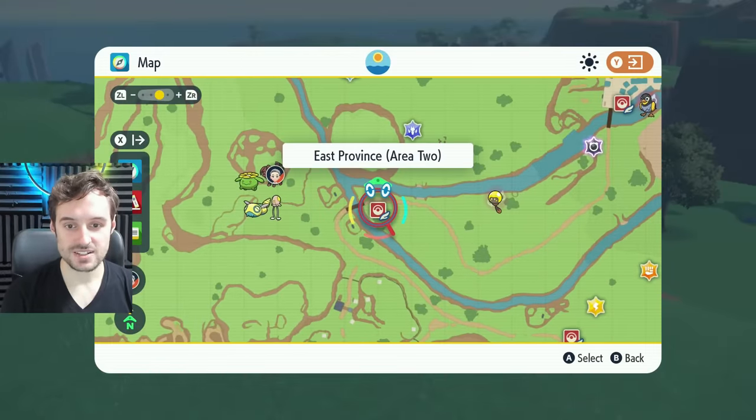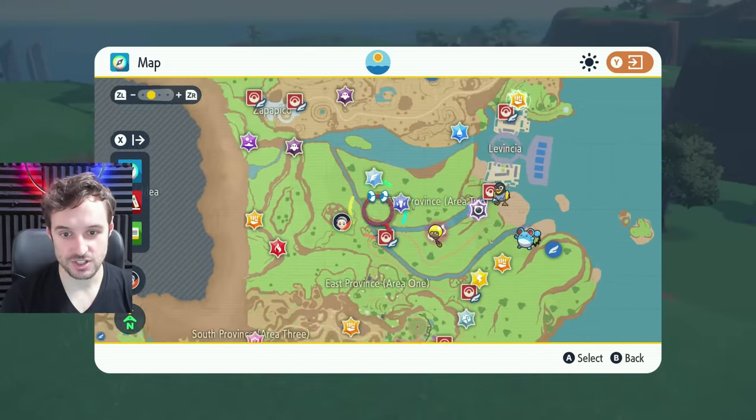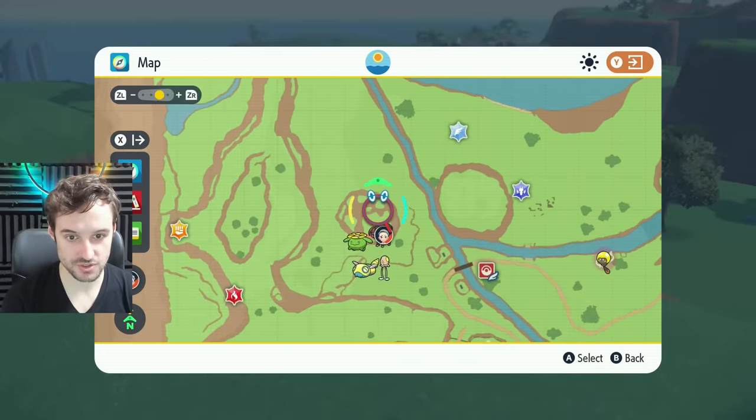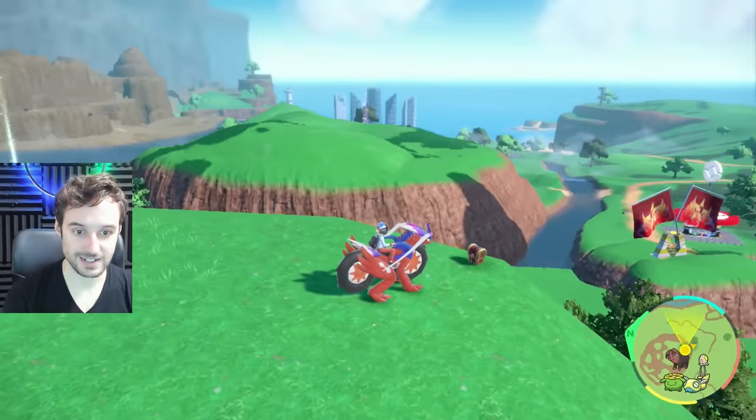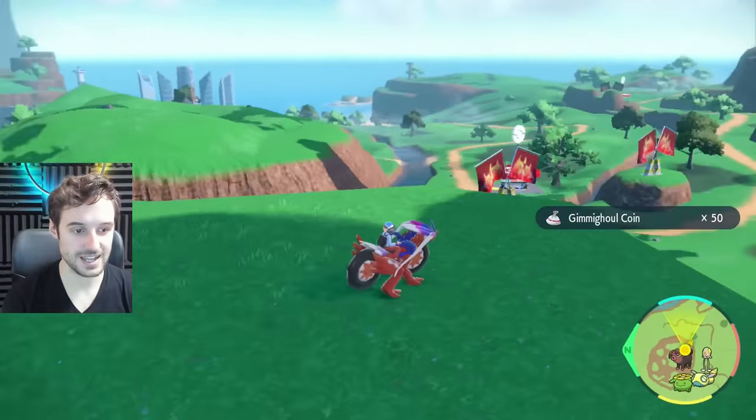Next up, just west of the East Province Area Two Pokémon Center — far west of Levincia on this spot of land just across the river. On top you'll find this chest right here. Go ahead and get that — that's another 50 coins as well.